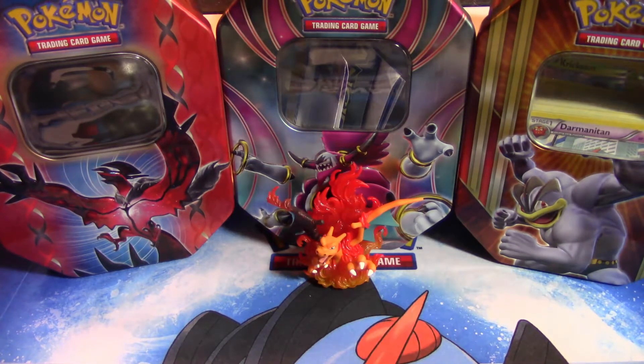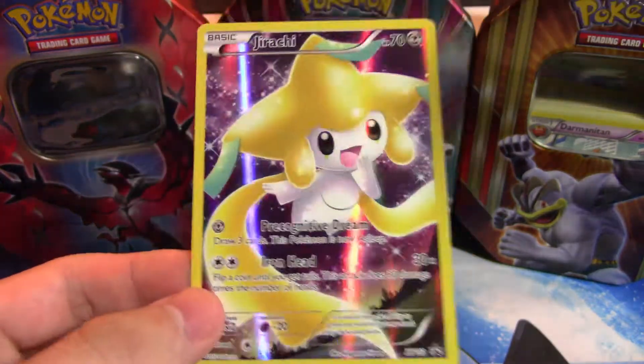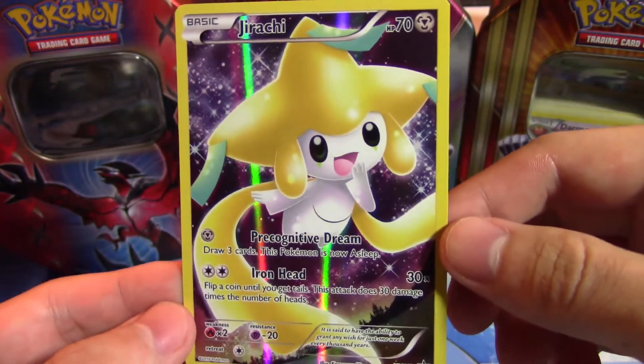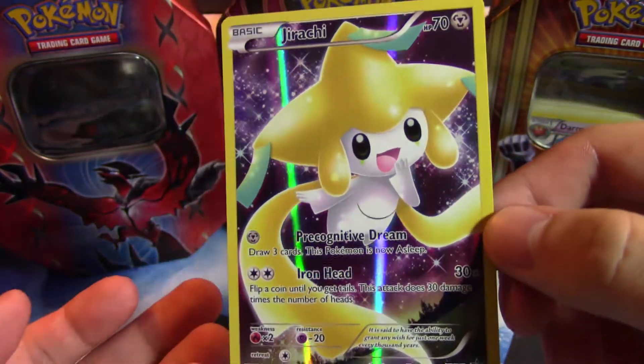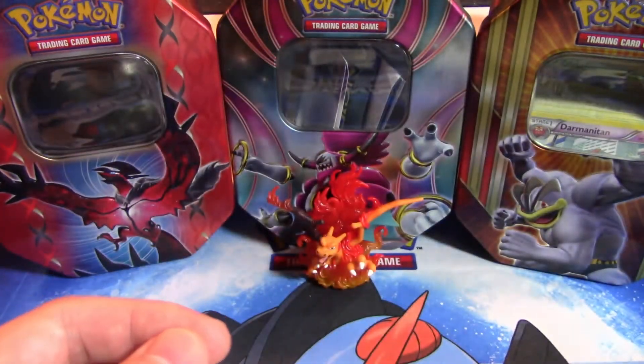If I can get this card out without doing any horrible damage to it... oh, look at that, that worked! I just kind of flipped it and it popped right on out. So there you go guys — that is the Jirachi promo card. Nothing too special, but it is pretty. Look at it shine — I'm going to go put that on my desk after I'm done here.